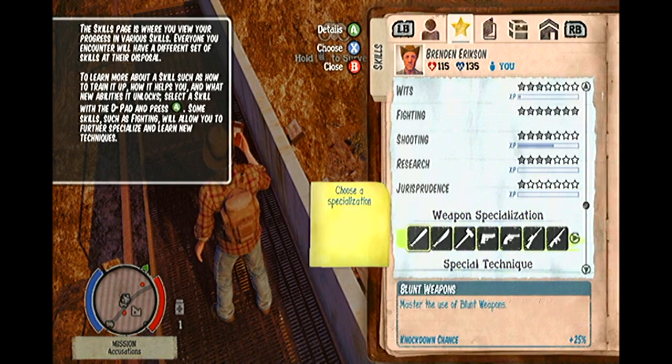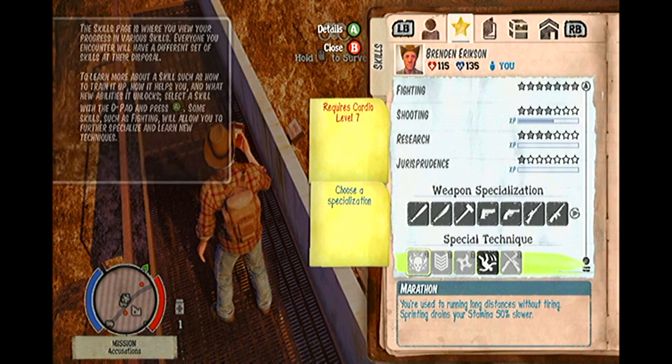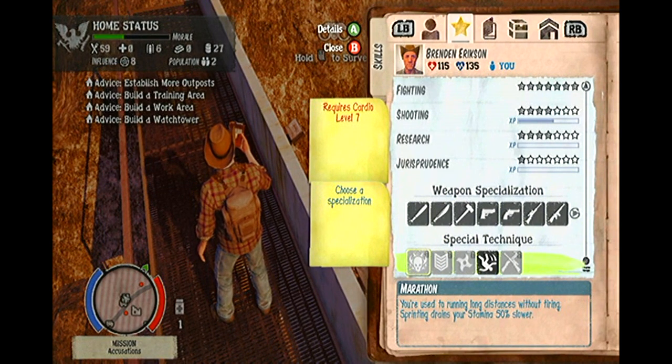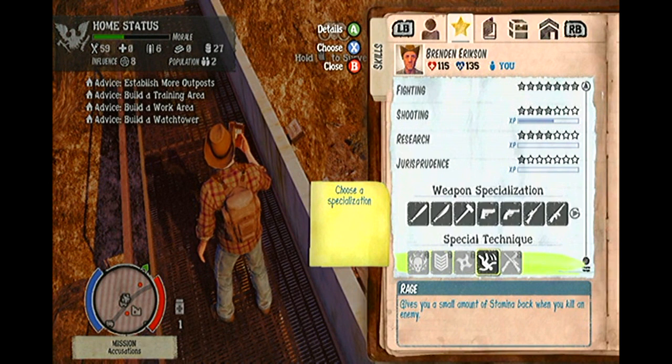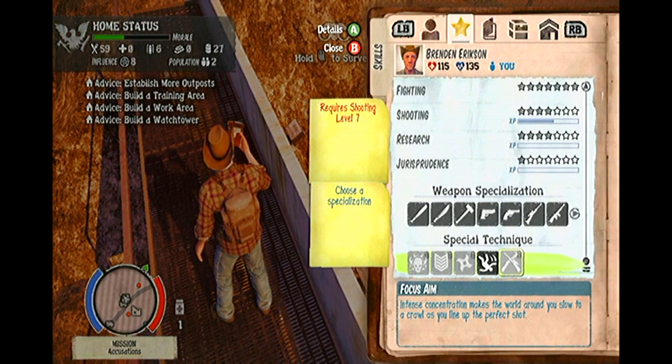Let's explain what weapon specialization means. Weapon specialization means that your individual survivors can level up individual weapon types for special bonuses. You will gain levels just by fighting zombies with a weapon of that class. For example, if you choose your weapon specialization to be heavy weapons, the character will be more likely to kill a zombie instantly with a single hit. The more you use heavy weapons, the more you gain experience for heavy weapons, just like leveling up regular skills.